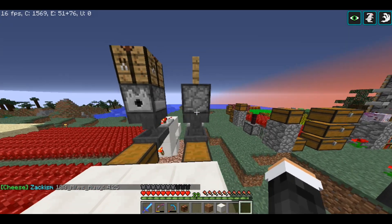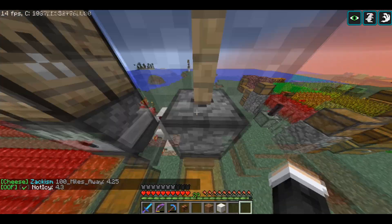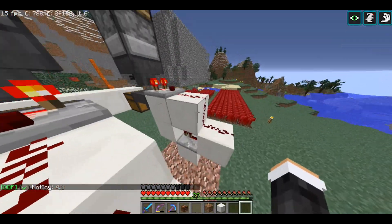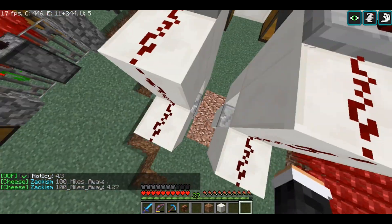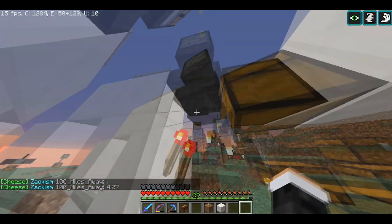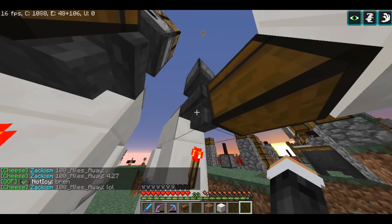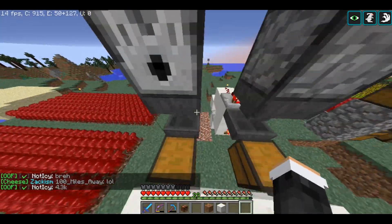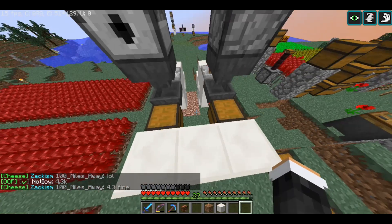One important thing — do not place two of these modules right next to each other. If this redstone signal extends, it will extend to the other one too and activate that one, which will cause it to take items out of both at the same time and mess everything up. Make sure you have at least one space in between them.